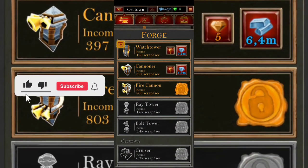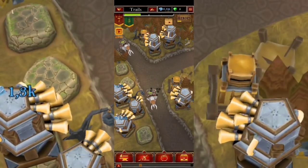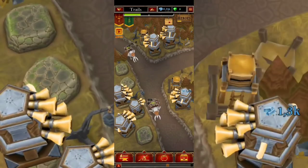I have something to unlock over here — the fire cannon is now available, but I don't have that specific amount of scraps yet. Let's hope that will be useful.